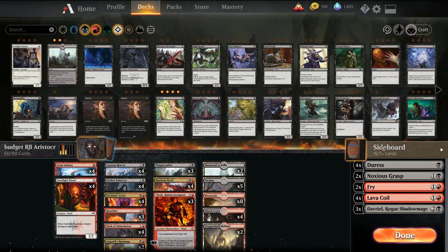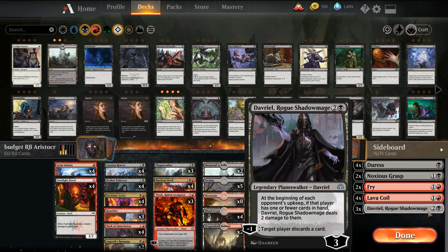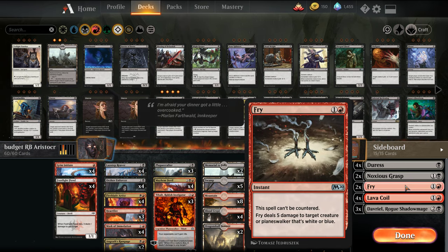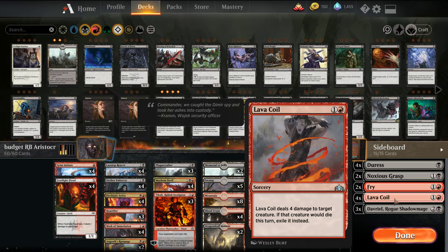The sideboard itself has a couple cards from the new set: Duress versus control, and Davriel versus control. I like this as a way to get around Cry of the Carnarium. I'm trying out Noxious Grasp — it's one of the color hate cards, a two-mana destroy a green or white Planeswalker or creature — so it hits Teferis, anything in the Explore package, Hydroid Krasis. We have Fry, another way to hate out Teferi. Lava Coil is good catch-all removal.